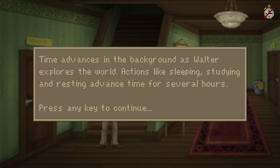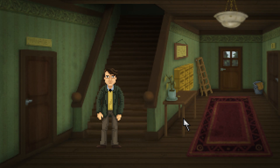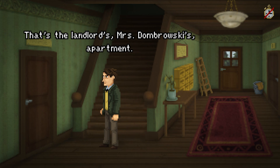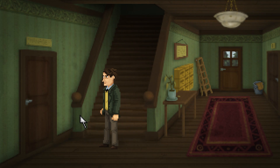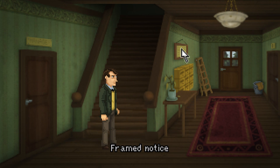Time advances in the background as Walter explores the world. Actions like sleeping, studying, and resting advance time for several hours. Press any key to continue. Time is stopped when examining the map, notes are archived, and during dialogue. The cross time symbol on the top right corner displays when the game time is stopped. Manager - that's the landlord's, Miss Dombrowski's apartment. At least it stops time when you're examining.